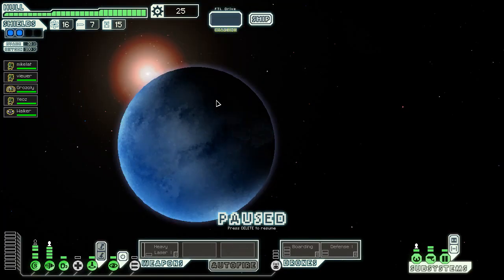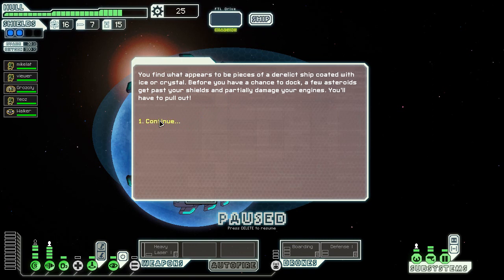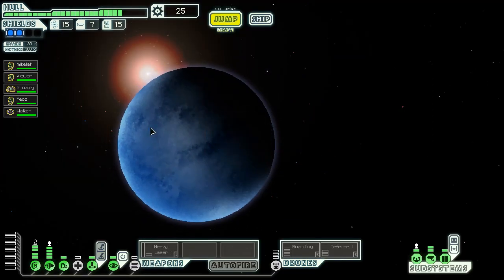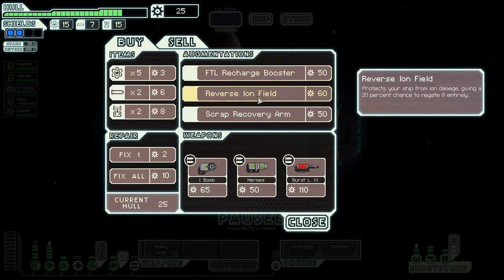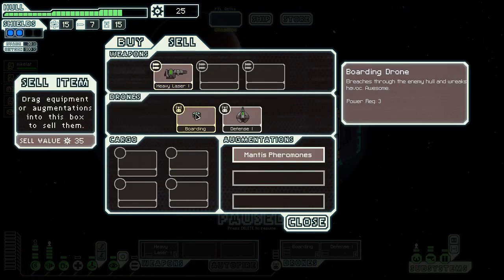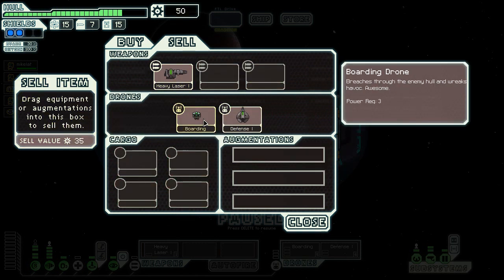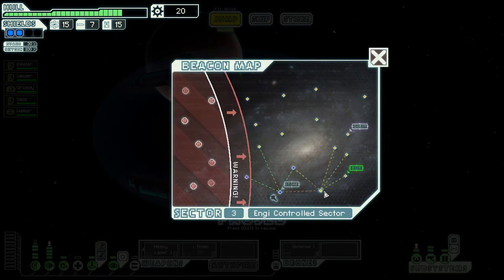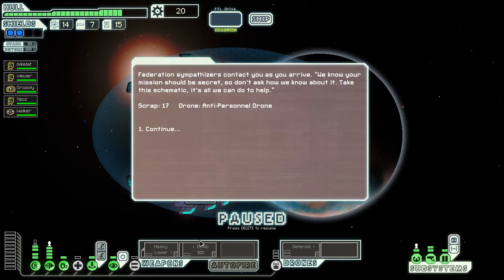We're going to go to the Distress Beacon here and then head down. There's a ship without life forms in a dense asteroid field — let's search it. We took a bit of damage and had to pull out. We're at the store again and they've got an ion bomb. Oh shit, I need that — it's 35 scrap. I may not get another chance. We're selling some items including a boarding drone. The ion bomb will disable fucking anything — it's absolutely wonderful. I can win this game with these two weapons.